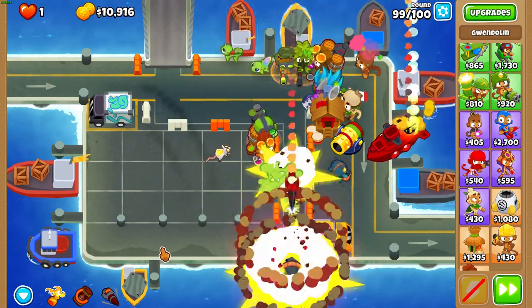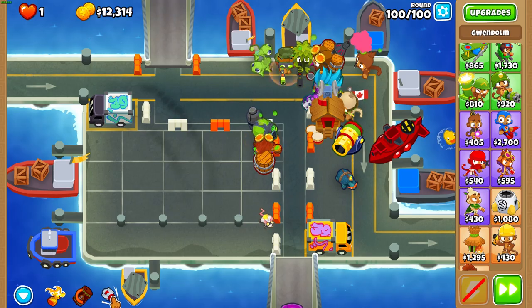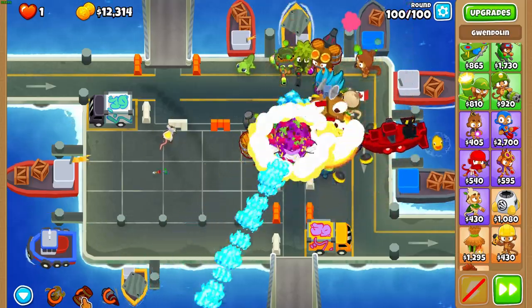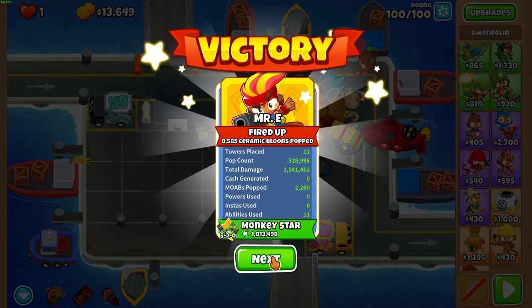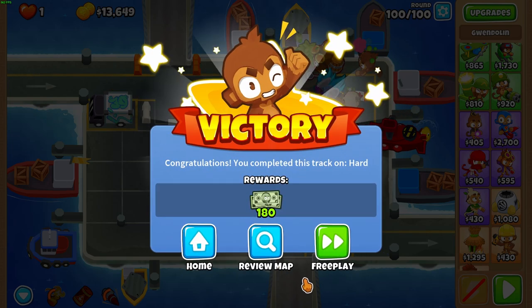Round 99 is AFK again. Round 100 is super simple — use First Strike earlier rather than later, and then use Gwen's first ability when the BAD gets close. I timed the first ability poorly but it really doesn't matter — you destroy everything anyway. And that's it, super easy win. Hope you enjoyed — Solver is just so, so good.